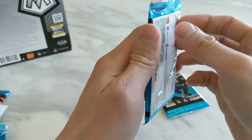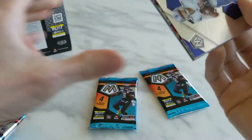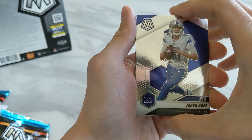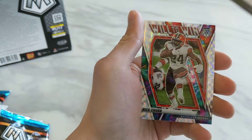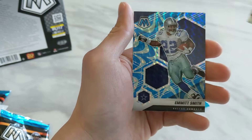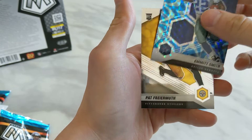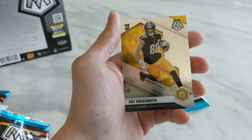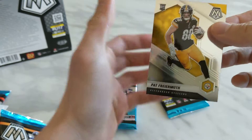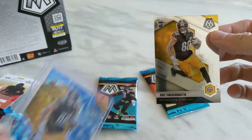Three packs left. Jared Goff, the Will to Win Nick Chubb, and Emmett Smith Reactive Blue. And then a nice base Pat Freiermuth rookie, to go along with my Reactive Blue from last time.